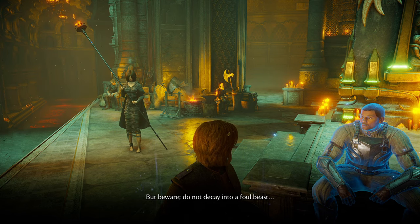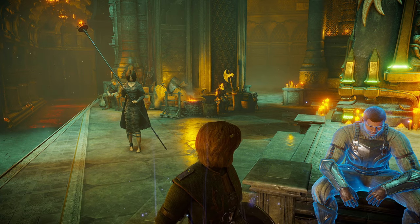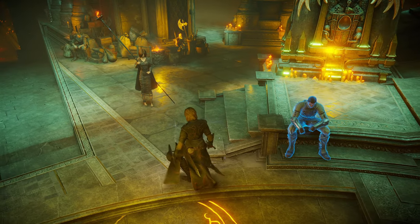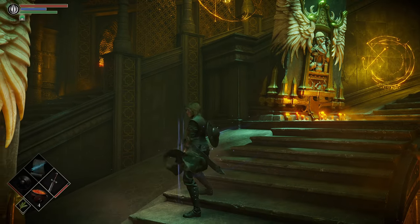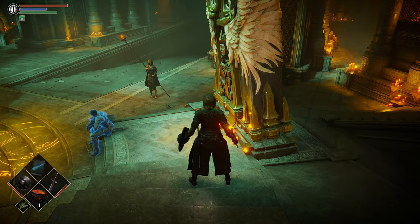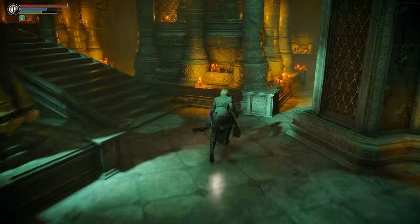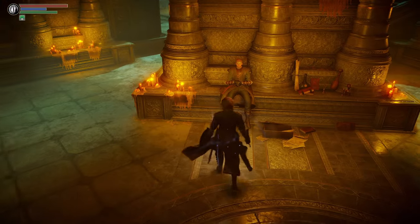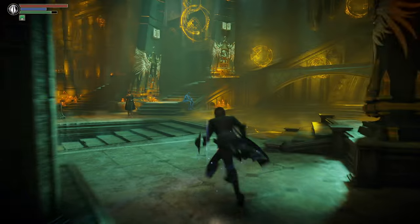But beware — do not decay into a foul beast. Now, that last line that he mentions there, I always found to be quite interesting. We do want to use these souls to become stronger — we have about 8,500. We're going to be able to get some good levels. I always found it interesting that he says do not turn into some foul beast. This is the guy that I was waiting for — that's Sage Freke's apprentice, and he is going to be very important for us. We need him because of our build.